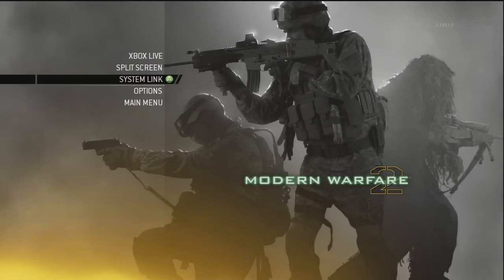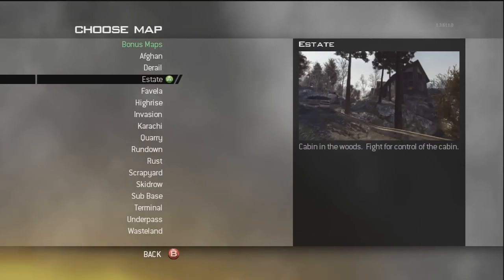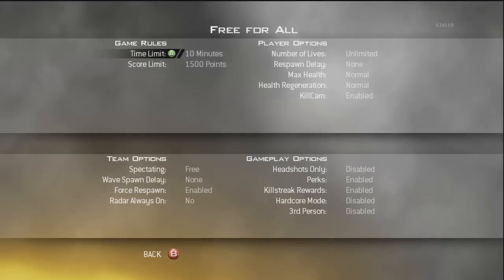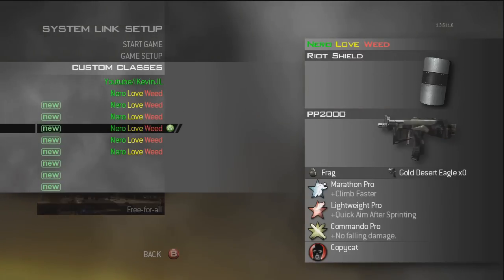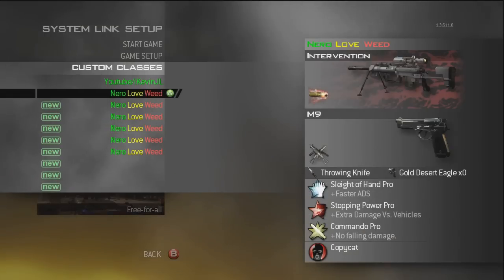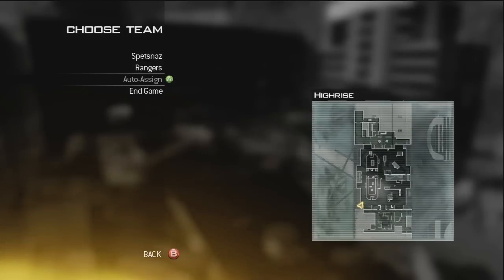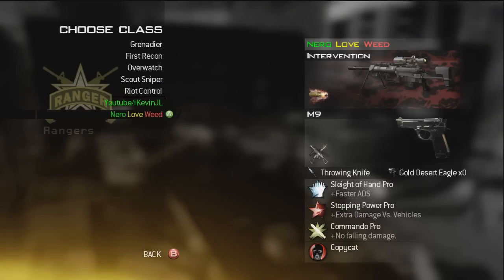Okay, so I've got a system link and set up the game. I'm going to do this on High Rise guys. I'll set up a class — in fact I've got a good class there already. Yeah, I've got the Intervention, that'll do. Okay so I'll start up the game. I'm going to auto assign and select that class.